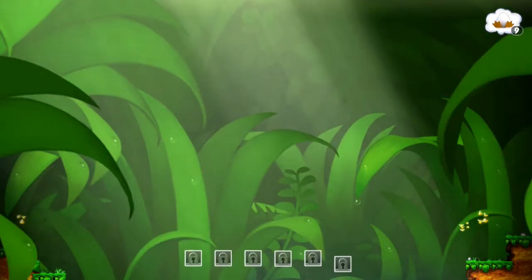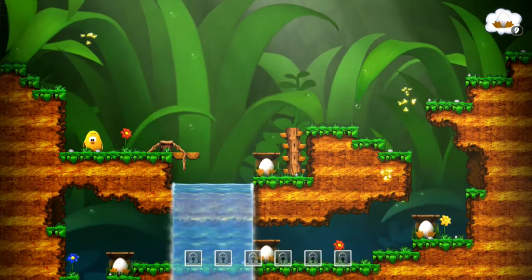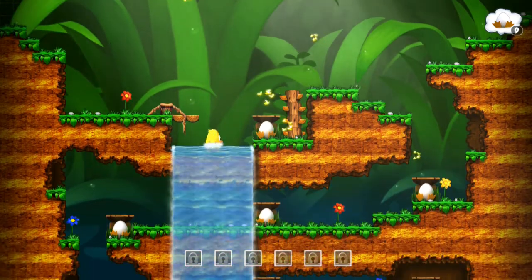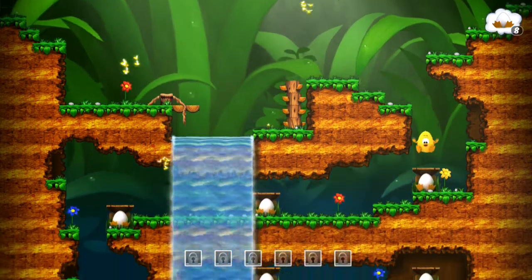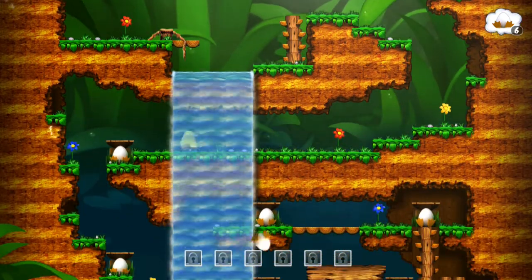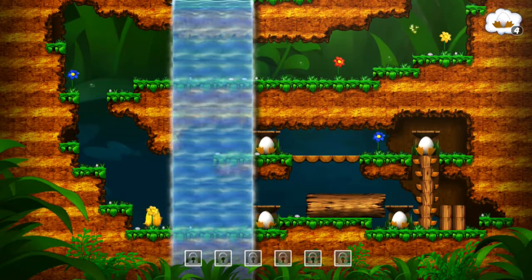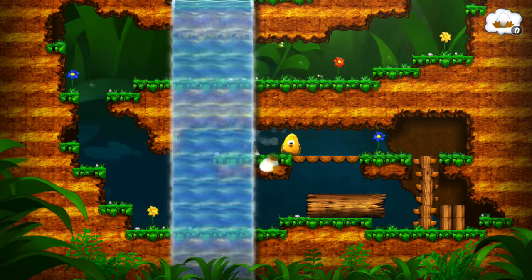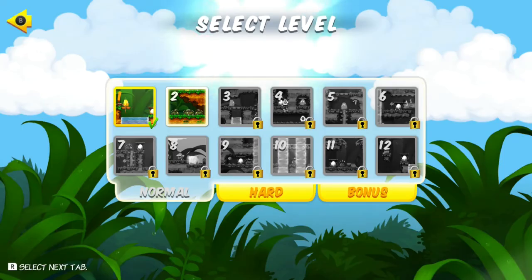Meet Toki Tori, a little hatchling who just came out of his own egg, off to save his many brothers and sisters from the harshness of the wilderness. I love how he's shaped like an egg — that's cute! Toki Tori is a rather simple fella. All you gotta do is move him around with the control stick. Once he gets all his eggs, he does a happy little dance, transports out, and you're done with the level.